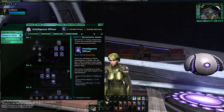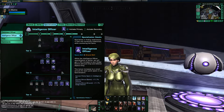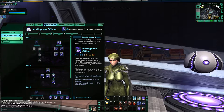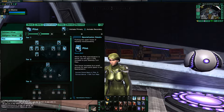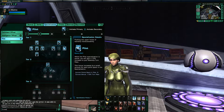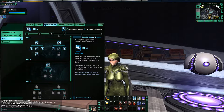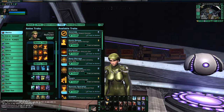For Specializations, I'm running 20 points into Intelligence for all the Space abilities. And I also have a smattering of points into Pilot, mostly to get Rock and Roll. I am currently trying to invest more in here to unlock the Pedal to the Metal trait, but I don't have that yet.